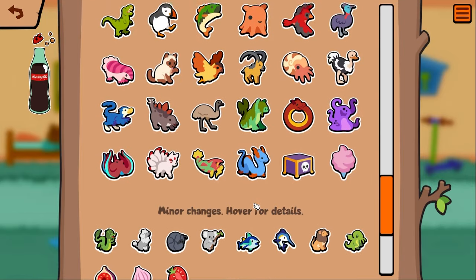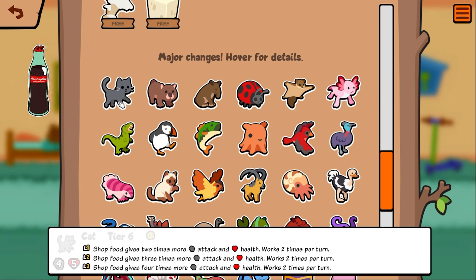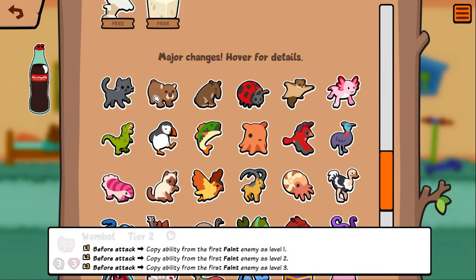That's it for pack two. Let's go to the top here. Cat — I think some of these are just wording changes, I don't think cat is any different. Wombat's changed to 'before attack' instead of 'start of battle' — that's a custom change, that is different. I guess you could kind of narrow down which faint you get, it could be better or worse sometimes.